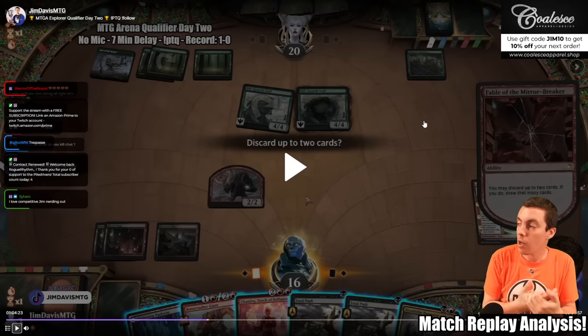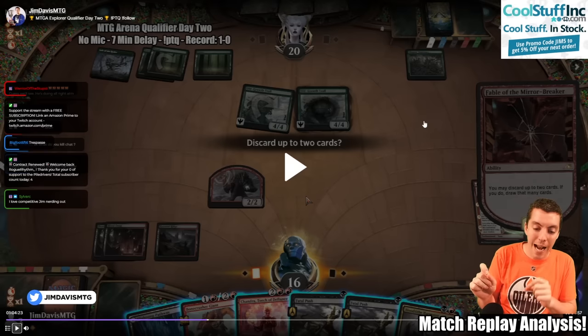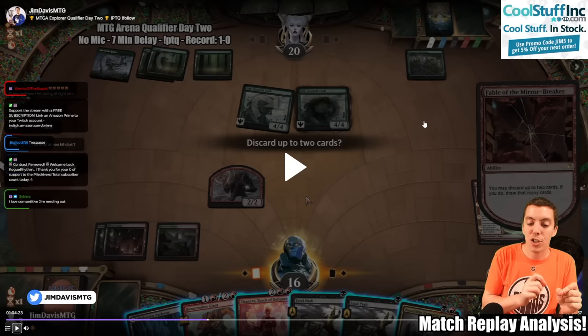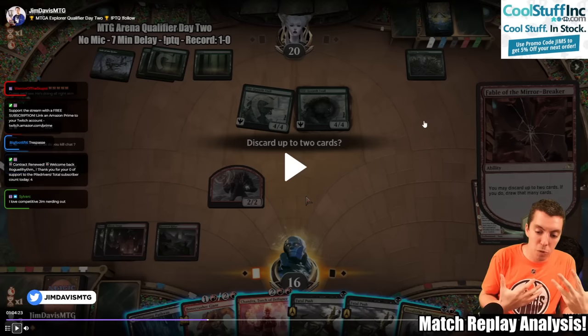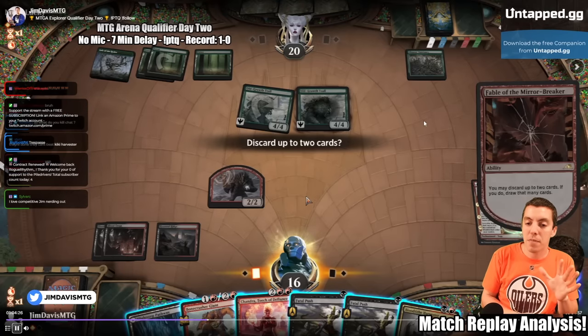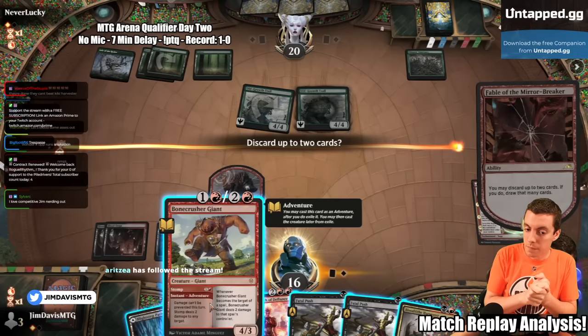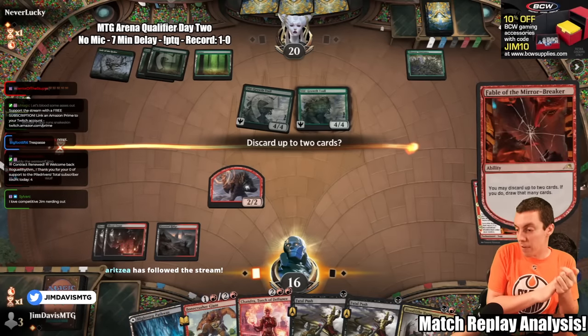The other engine we have is Chandra. If Chandra can keep drawing cards, that's great also. So our goals now for this game are: get Harvester in play active with Fable, get Chandra in play, and then use our kill spells more like bounce spells — they're only going to temporarily buy time, not one-for-one our opponent. So we decided we're keeping everything here — the hand is basically perfect.